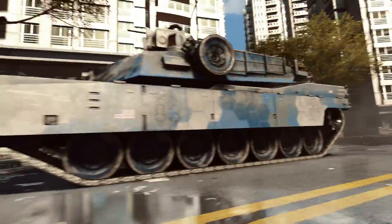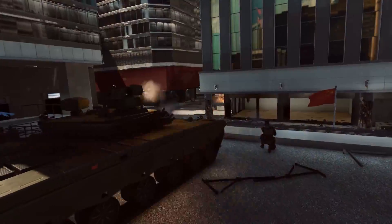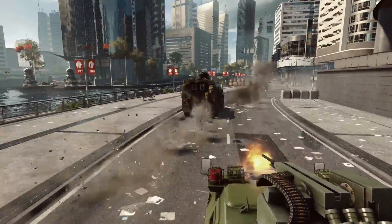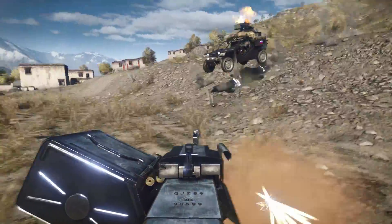Whether speeding across the battlefield on a quad bike or rumbling through a city street in a main battle tank, ground vehicles are essential for transporting troops as well as for taking and holding ground. The light vehicles sacrifice armor and firepower for speed and agility, perfect for staging stealthy raids behind enemy lines.